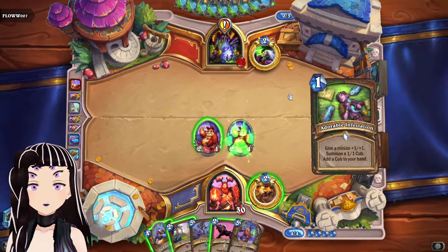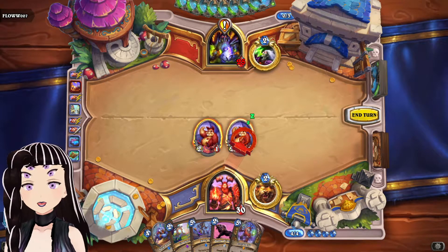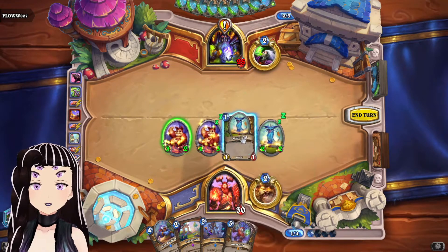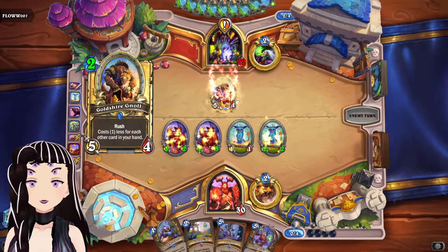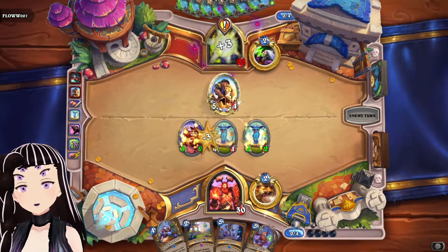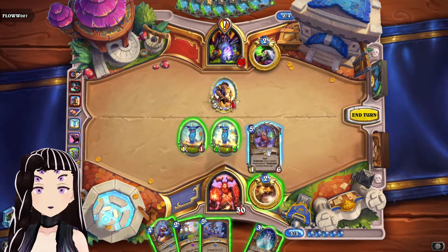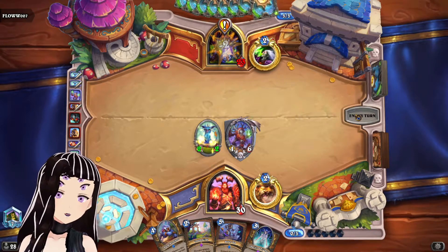We draw into a Gnar Acorn and can now buff up one of our Squirrels — we should probably target the one that can attack this turn. I don't know what I was thinking there; I also should have played the Cub before using Power of the Wild. This demonstrates the power of the deck even without playing consistently well. And we get Oracle of Elune here.